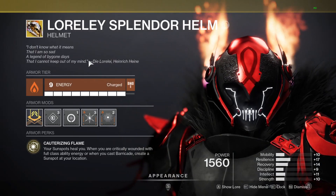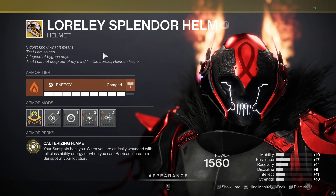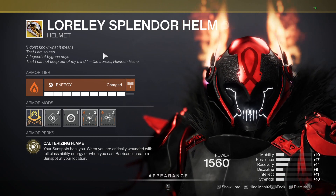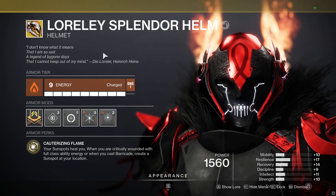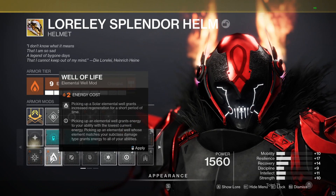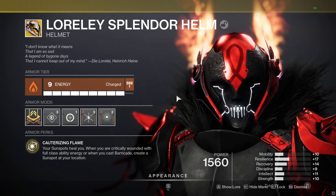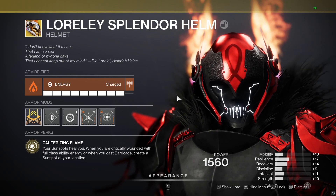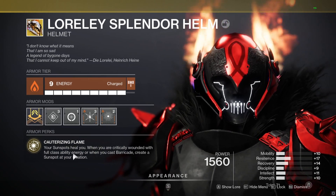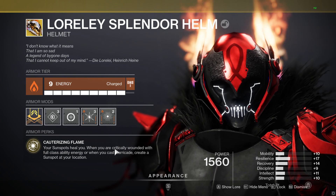On to the armor. First up, the helmet — the exotic Loralee Splendor. The exotic perk is Cauterizing Flame. Your sunspots heal you, so when you stand in a sunspot, you get very close to the elemental well mod Well of Life — it's actually a little more than Well of Life, because you can really feel yourself being healed. It's no healing rift, but it's pretty good healing. When you are critically wounded with full class ability, or when you cast your barricade, you will create a sunspot at your location.